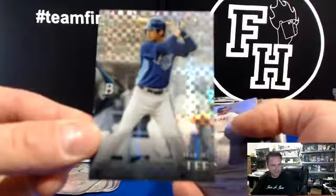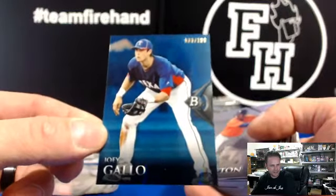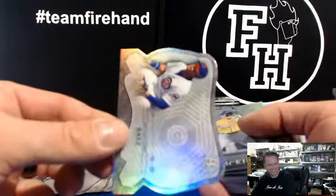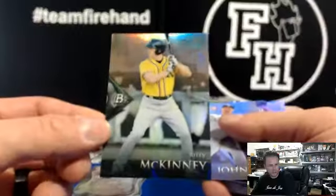X-Fractor Hackjoo Lee for the Rays. A blue Joey Gallo to $1.99 for the Rangers. Javier Baez, that's a different color, the Cubbies. Jolito's paper — that is a chrome. Billy McKinney chrome for the A's. Die-cut Tanaka, Yankees.